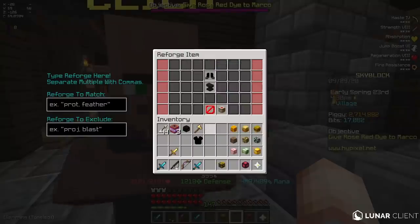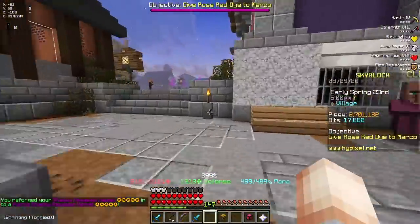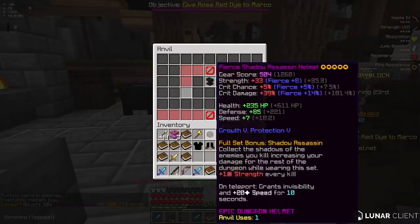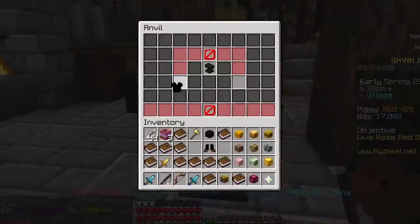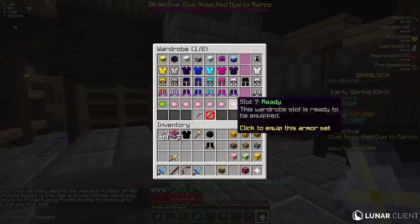Now I just need to reforge this. I think I'm just going to put it on Fierce. I'm just going to type in Fierce and just spam this really quick. Fierce boots, chestplate, and helmet first try. The final thing I've got to do is buy myself 30 hot potato books, so I'll just buy them 10 at a time. I'm just going to make a montage out of me spamming these hot potato books. And there we go — fully hot potato booked armor set.